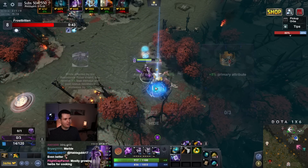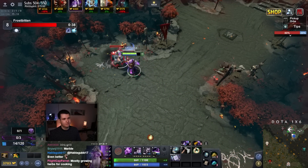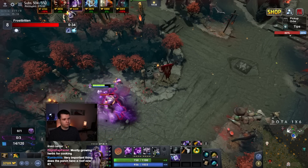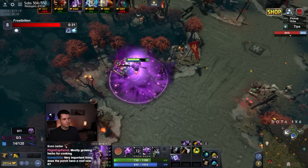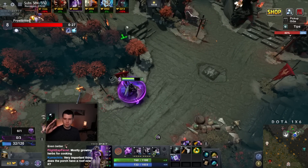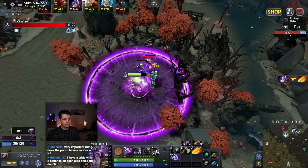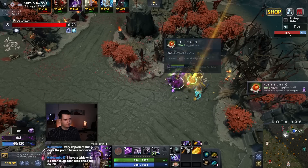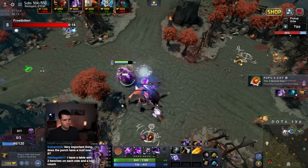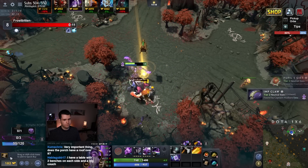The garden is on an incline, which just makes it not fun. We have Radiance! I like the Radiance, it's very good. So I'm just going to immediately buy a Ghost Scepter, I think. That seems like a fair, easy thing to do.